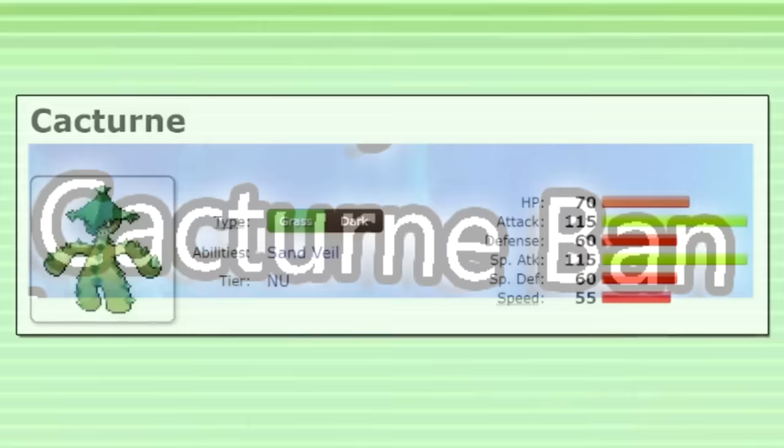Most people would agree that Skarmory is extremely close in power level to Tyranitar these days. Up next: CB lures. CB is shorthand for Choice Band. The Houdini set is an example — a Choice Band set that aims to lure in something specific and eliminate it. This entry of the iceberg refers to the more fringe, crazy Choice Band lures.